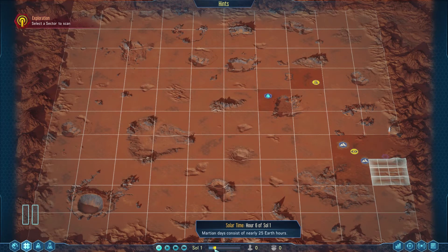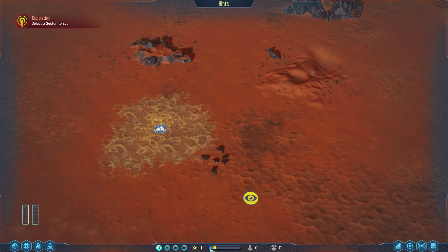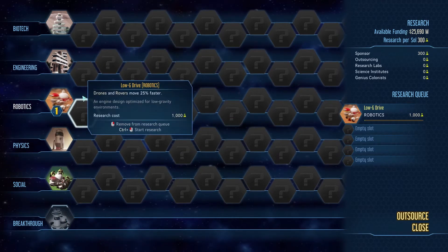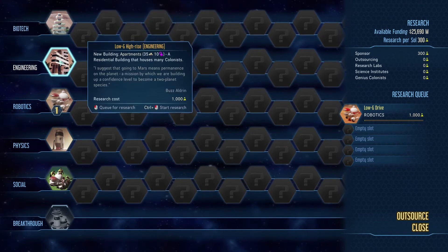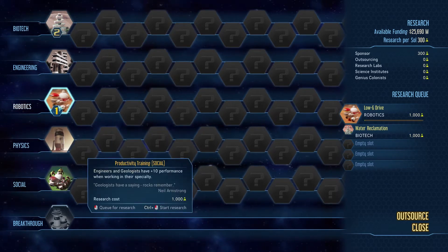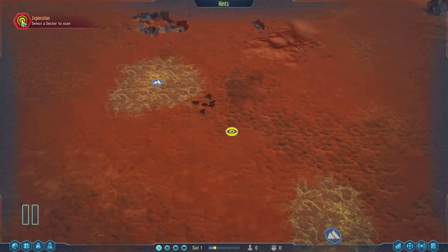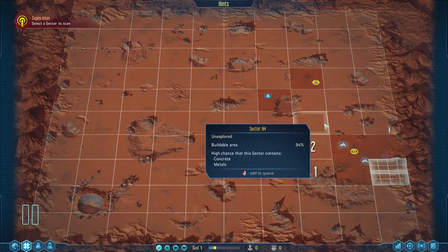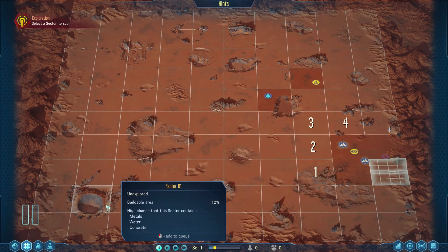I'm going to queue up drones and rovers move 25% faster — it needs 1,000 science and we're researching 300 per day. At the bottom of the screen you'll see Sol 1 — essentially one Martian day, which is nearly 25 Earth hours. Then I'll queue water reclamation and apartments as well. We also need to select sectors to scan around the outside — these will start revealing sectors over time.